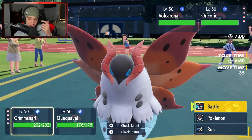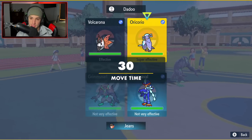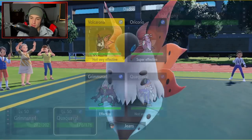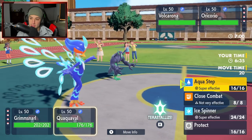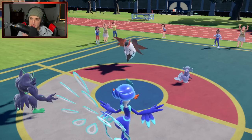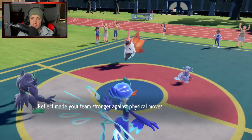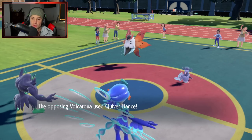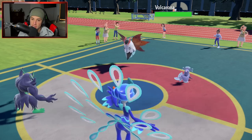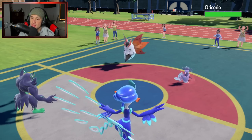Our opponent led Volcorona and Oricorio. I don't really know what Oricorio is going to do — it's kind of scary. I think it's going to set up something, so I'm just going to go into Reflect here. I might Aqua Step or I could straight up Ice Spinner. Actually I'm going to Aqua Step into the Oricorio just in case this thing swaps or protects. It doesn't — wow, we could have just dumped on the Volcorona. But it's going to Quiver Dance. This thing has Dancer, so it's going to Quiver Dance and then copy the move too.